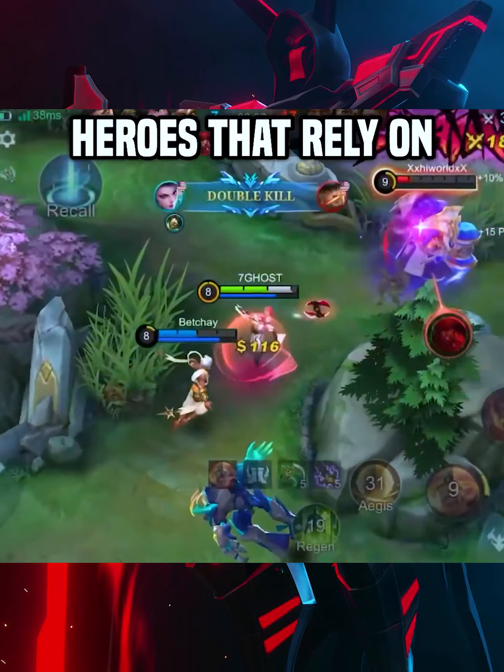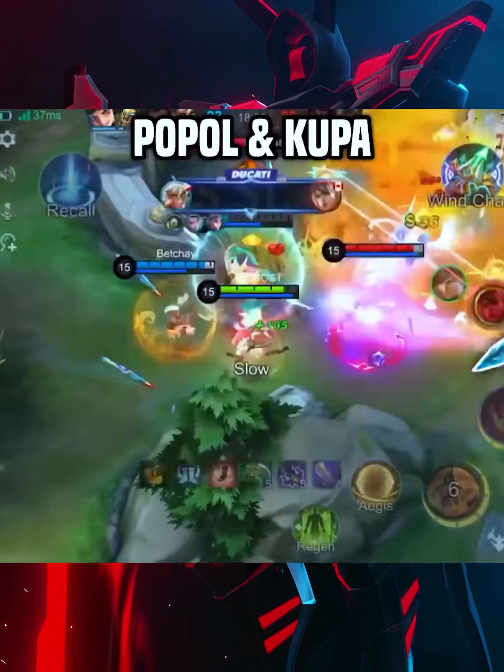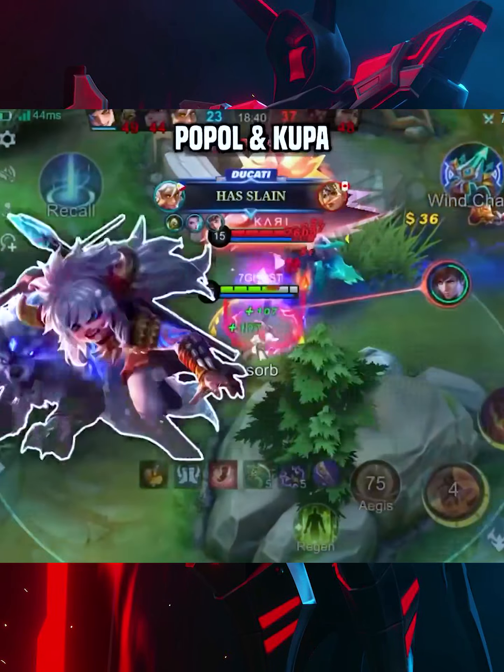Heroes she's best with: since you'll be using the build shown earlier, she'll be making the enemies low, and Martis or Karina can finish them off with ease. She's also best with Angela as well, since the massive shields given to her will make her immune to crowd control.